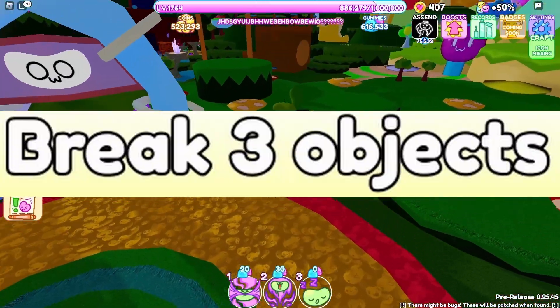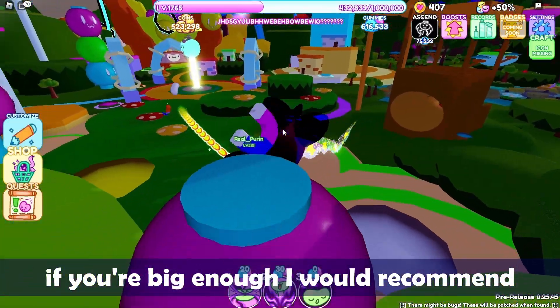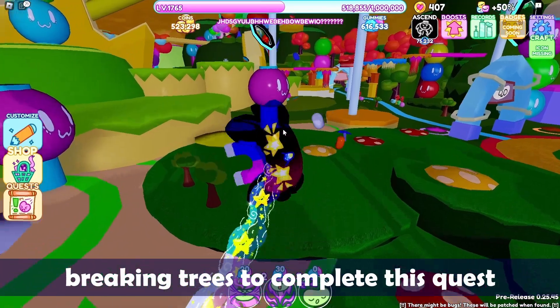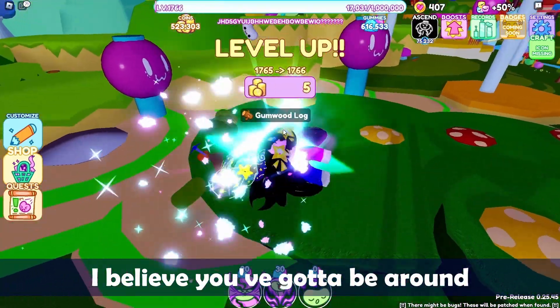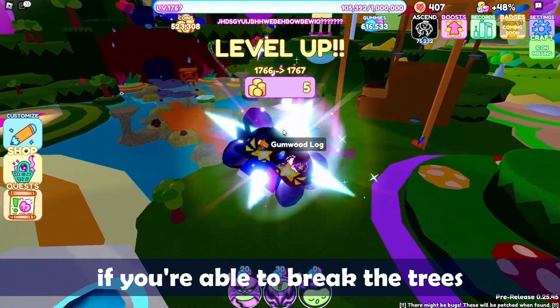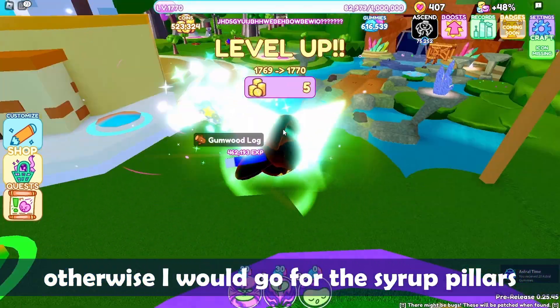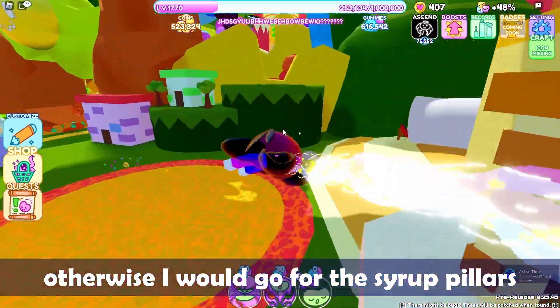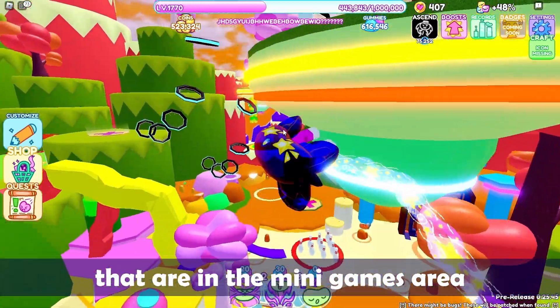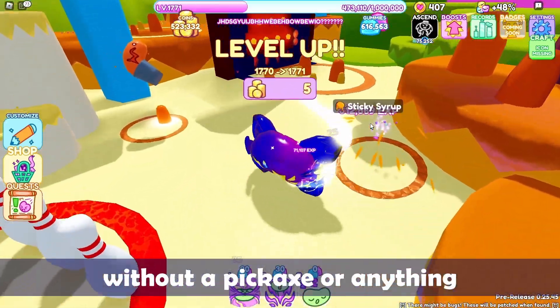Number 4: break 3 objects. If you're big enough, I would recommend breaking trees to complete this quest — I believe you've got to be around size 10 to 12. If you're able to break the trees, they only take one hit, so it's very quick. Otherwise, I would go for the syrup pillars in the minigames area, which are pretty easy to break without a pickaxe.